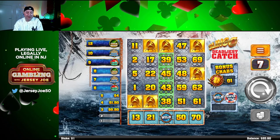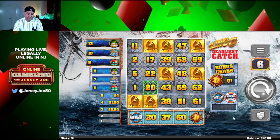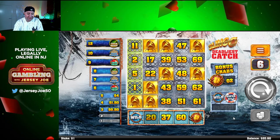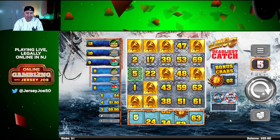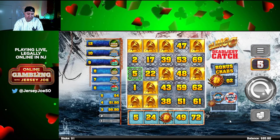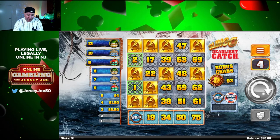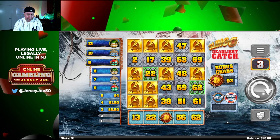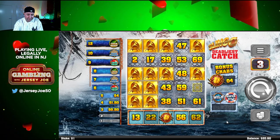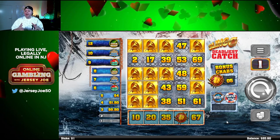Keep marking them off for me. Wild — I'm going to go right in the middle at 45. Got a crab — that'll help if we get a bonus. 20 marked. Can we get a Slingo? No, so I'm going to move — do 11. Another wild. We're filling up. Let's do one.